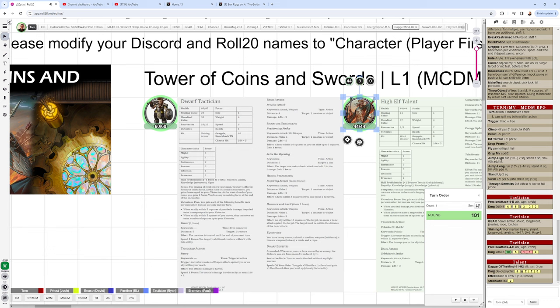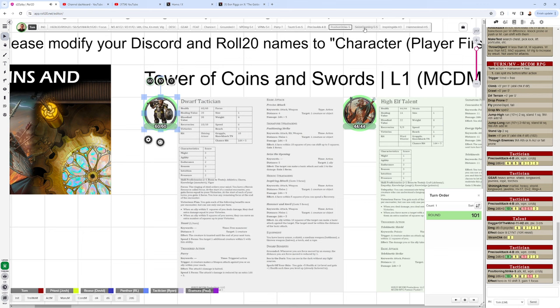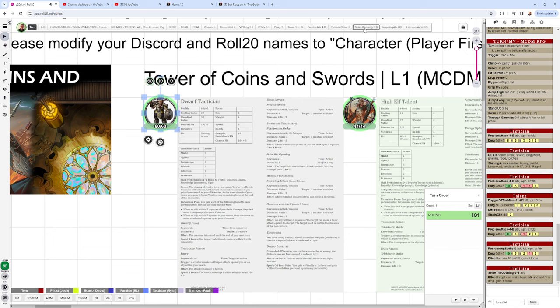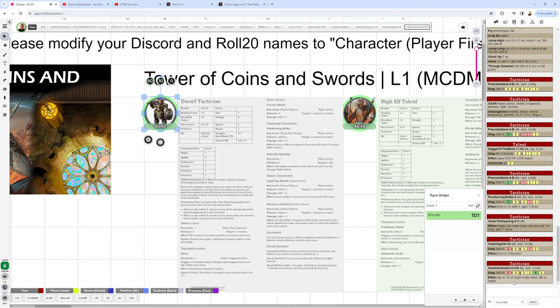Damage is not normally typed unless specified — for example, the Talent's Dagger of the Mind does psychic damage. The B at the end means basic attack. S at the end means signature attack or signature stratagem — these are generally better than basic attacks and sometimes build your heroic resource when used. Finally, some abilities require spending your heroic resource: the Tactician must spend 3 Focus for Inspiring Attack, which lets a hero within 5 recover, or Hammer and Anvil, which lets an ally within 10 make a basic attack on the same target.